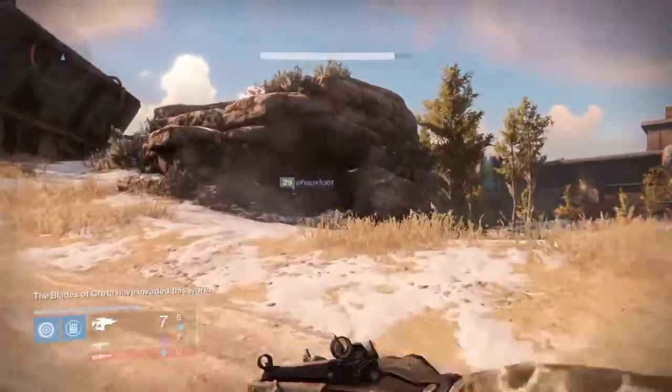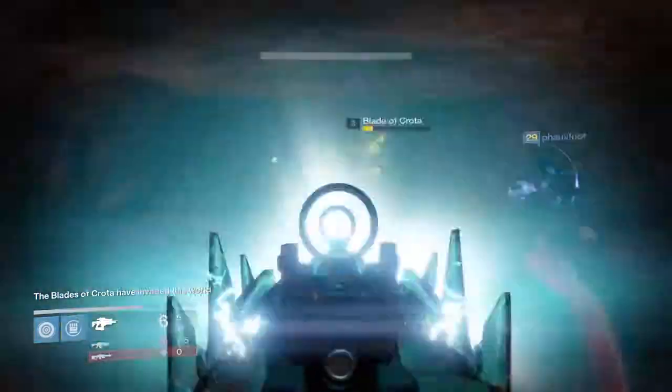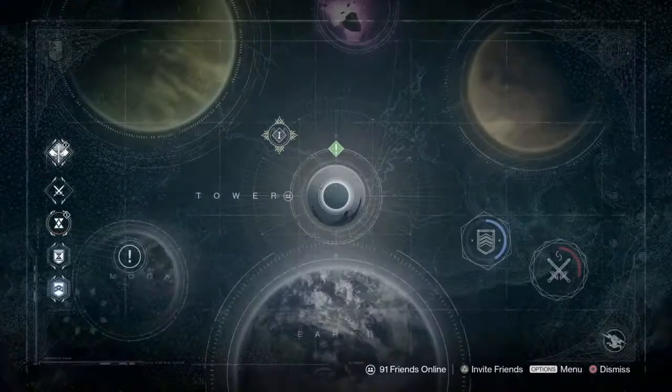Hello everyone, this is Crushed Resistance, and today I'm going to show you guys how to get the Husk of the Pit auto rifle, which can later be upgraded into the Necrochasm.